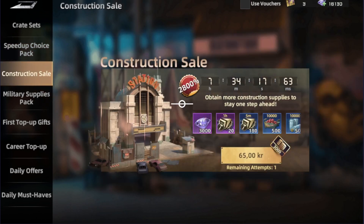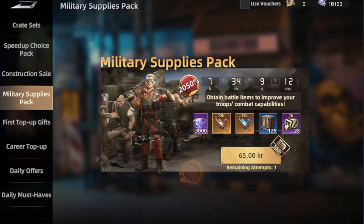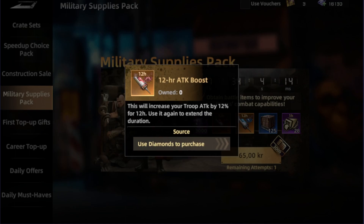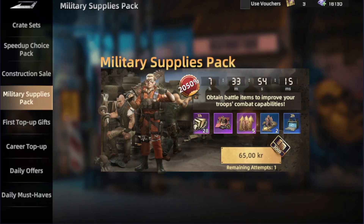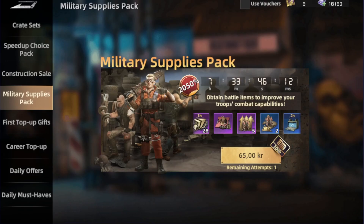The construction pack is not really worth it. The military supplies pack — well, it's a debatable one. If you're the type that goes for war events, it can be useful since it gives attack percentage to your troops, defense bonuses, and a 50% faster march speed. So it's really great if you're focused on war. Personally, I'm a peaceful player — I just play for fun.